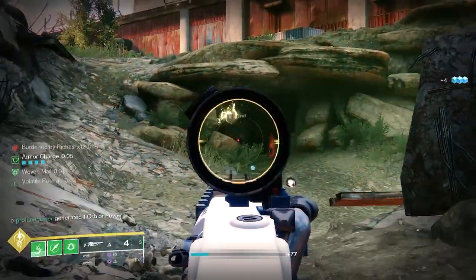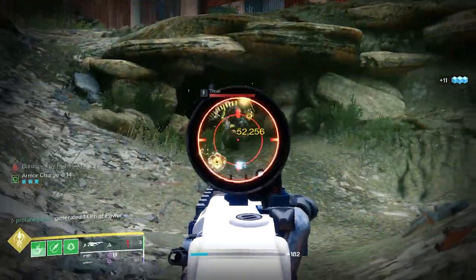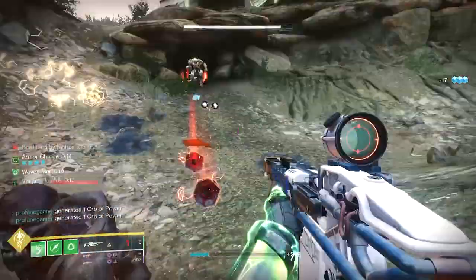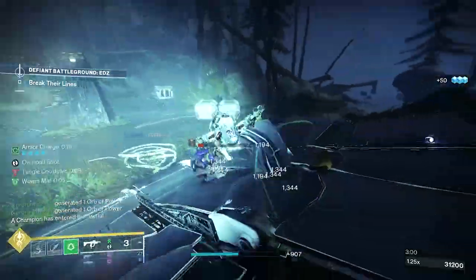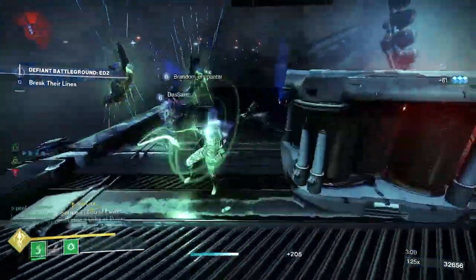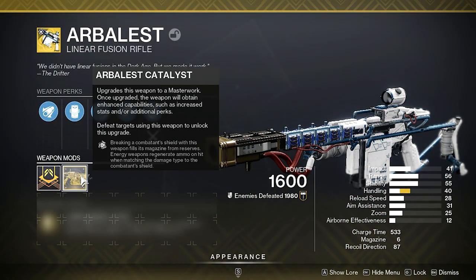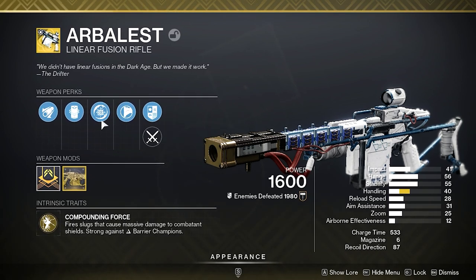Once you've gotten the catalyst, you'll need to get 500 kills with the Arbalest itself to unlock its catalyst's intrinsic perk. Grasp of Avarice or Sorrow's Harbor will make for the best sources to get these kills, but with this being a special weapon it will likely take some time, so be sure to throw on some reserve and finder mods to keep yourself full on ammo. Since the Arbalest is an exotic kinetic, it does get increased ammo reserves. The catalyst provides the Arbalest with Genesis — breaking a combatant's shield refills the magazine from reserves — great for popping an anti-barrier shield and a great DPS option for many boss encounters throughout Destiny, including Root of Nightmares.